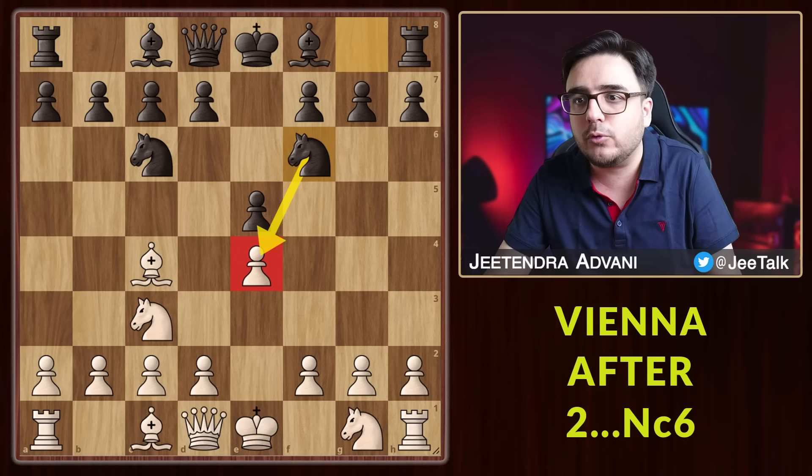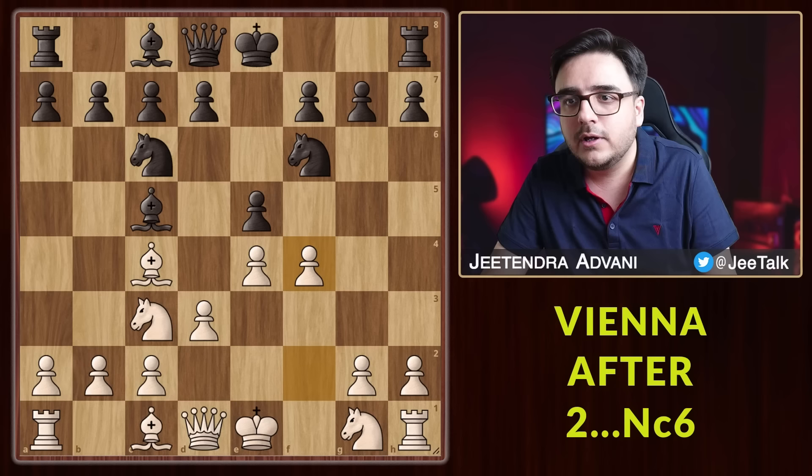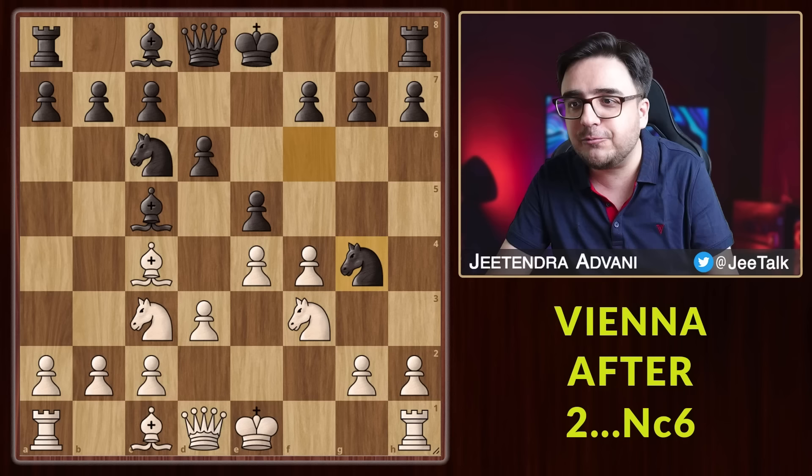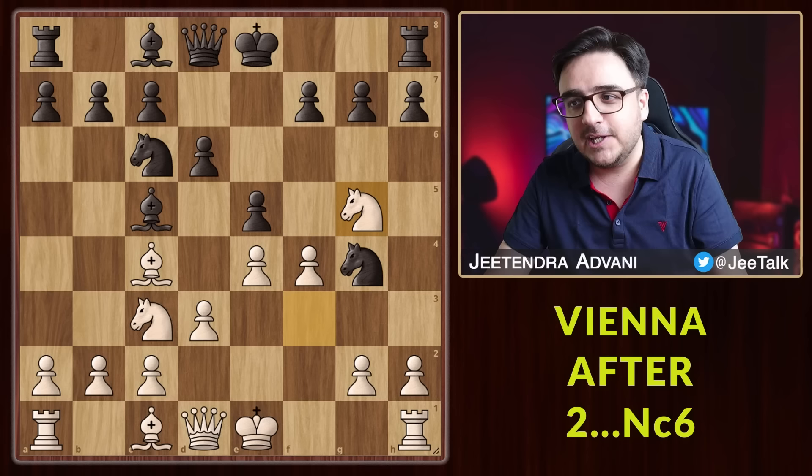Bc5 is common and now if you want, you can play f4. If he takes, you recapture; if he defends, you increase the pressure in the center. There is a cool little trap here after Ng4 — he is thinking of forking our queen and rook, but we will completely ignore that and counter-attack in the same way. If he goes for it, we have the stunning move Qh5 and it's curtains for black.